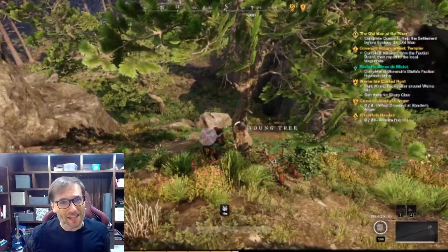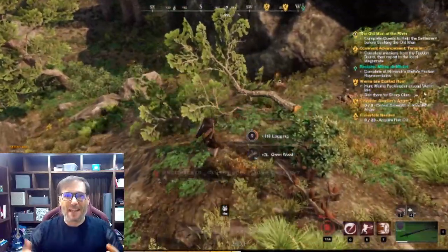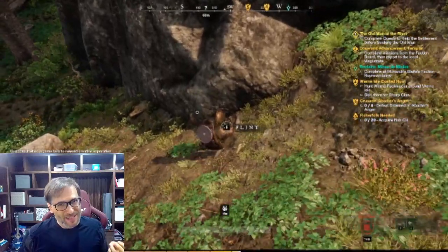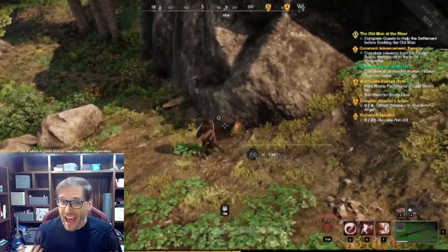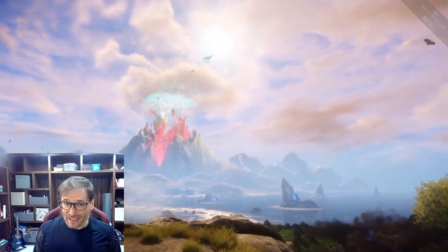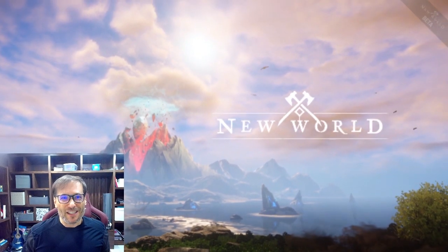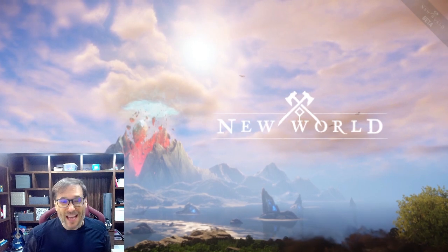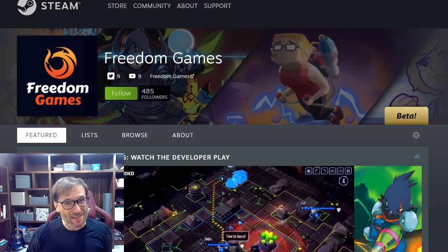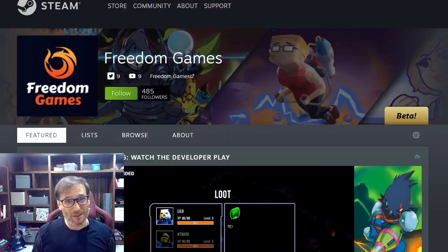When have you ever seen an MMO obey the laws of physics? When you chop a tree down on a slope, watch gravity pull it down that slope as it should. This impressed me so much, Freedom Family, that I had to share it with you. It is a new game by Amazon built in the Lumberyard graphics engine called New World — the brand new MMO launching August 31st, 2021. We are also a game publisher on Steam as Freedom Games, so we can appreciate a quality MMO like New World.